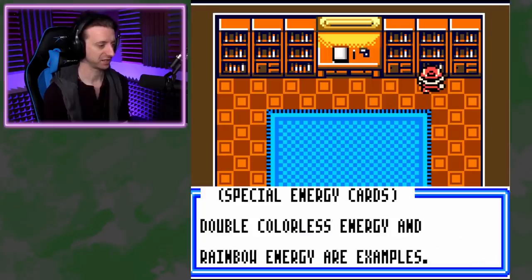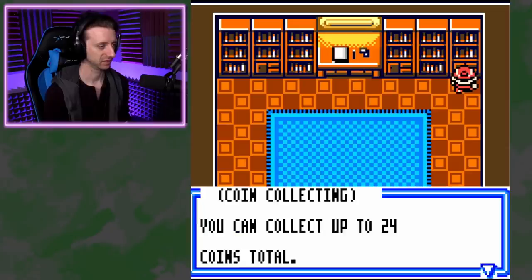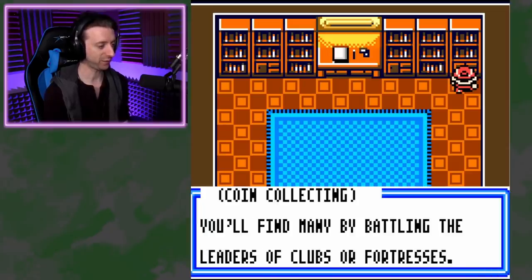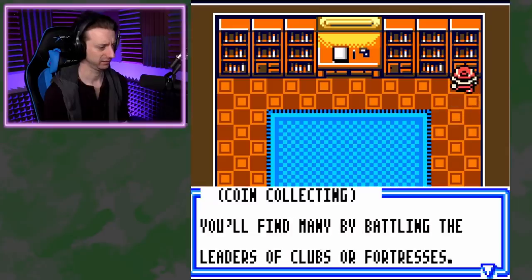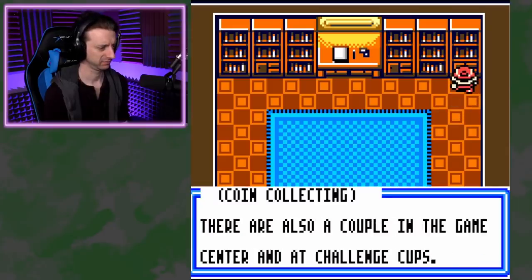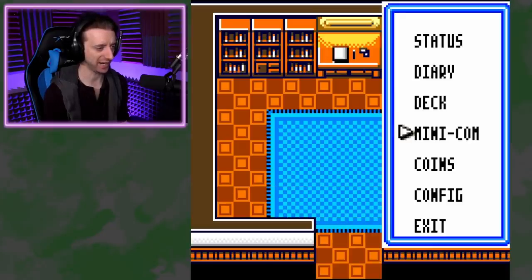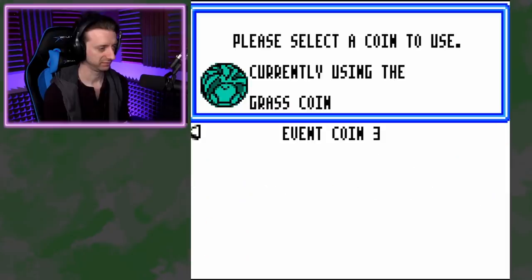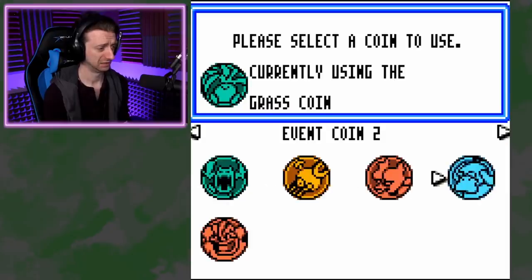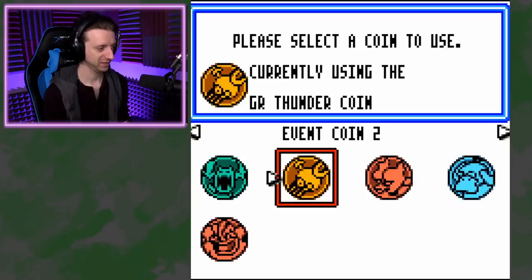There are 5 special energy cards in addition to 6 basic types, and you can collect up to 24 coins total. 24? How many do I have? 8? 13. I want more coins. I think I need to swap out the Oddish coin. Let's use Magnemite.